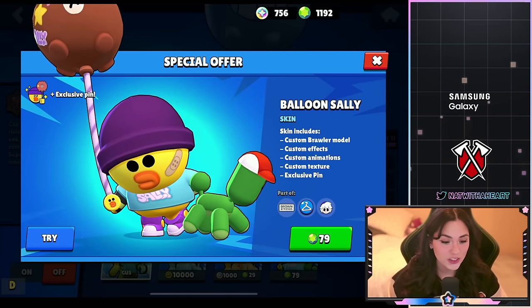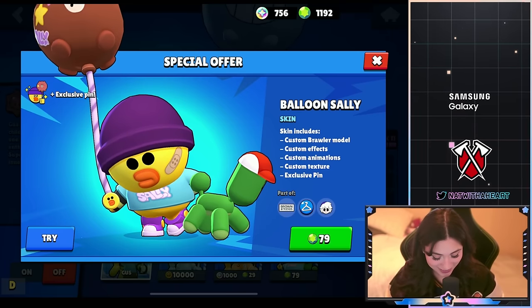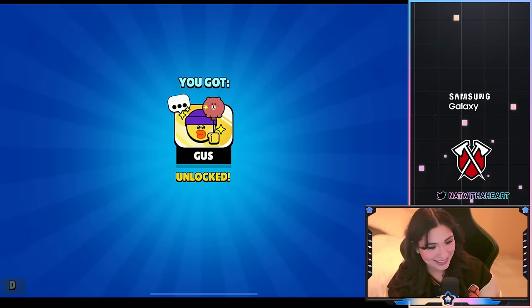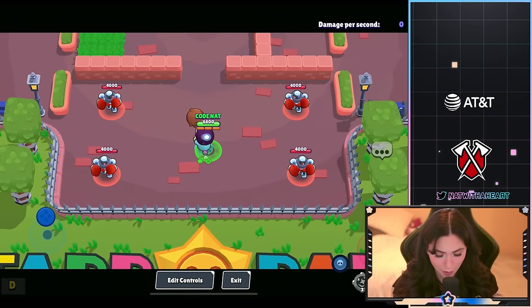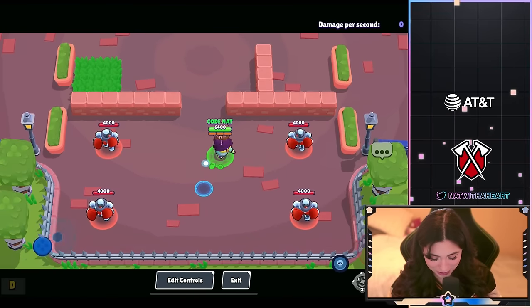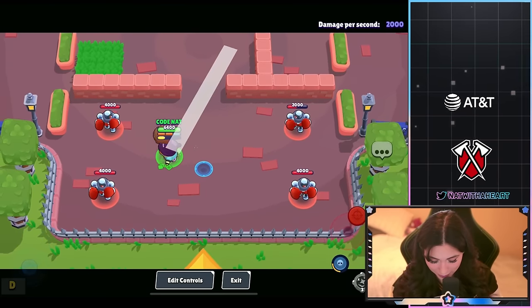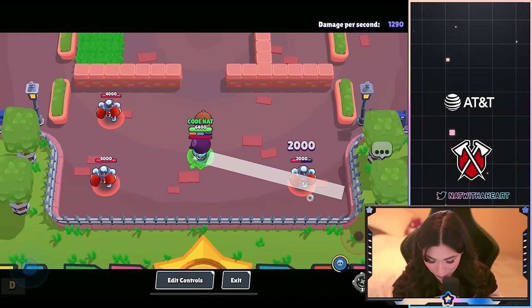Balloon Sally is gonna be another 79 gems skin and it does come with an exclusive pin. Gus looks really big in the game — it kind of makes him look bigger than usual. The shots are like little balloons with a face on them. Super cute.